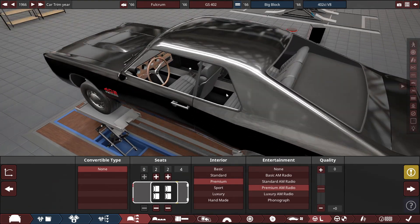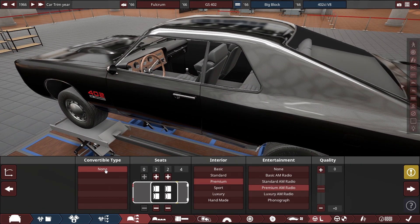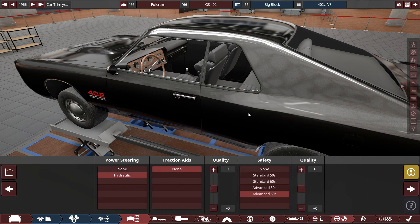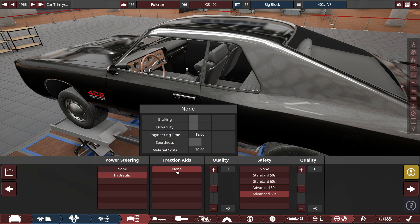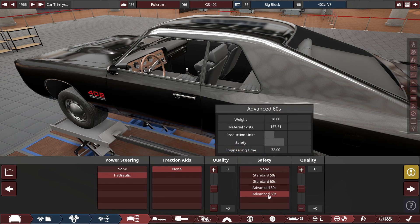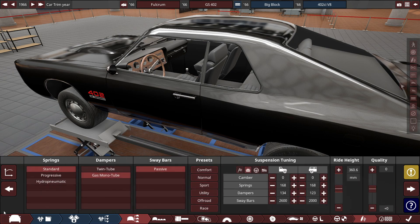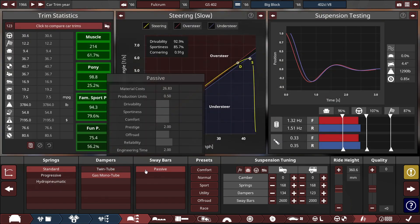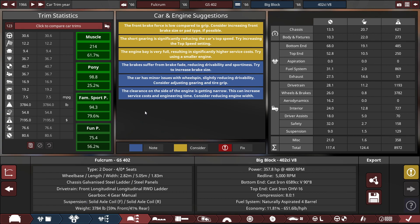For the interior, we've got no convertible thanks to the 4.2 update, with two seats front and back making it a four-seater total, premium interior and premium AM radio. For steering and safety, we've got hydraulic power steering with no traction aids whatsoever and advanced 1960s safety standards. For the suspension, it's pretty much terrible for a 60s vehicle — standard springs with gas model tube dampers and passive sway bars on a normal preset. There are a small number of problems including front brake force being too low, short gearing, engine bay being full, brake fade, wheel spin, and clearance issues.